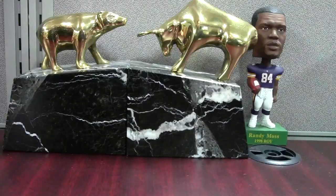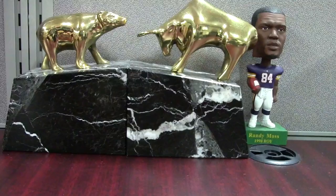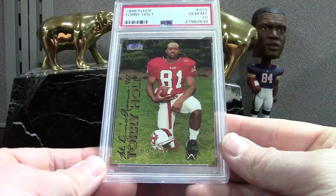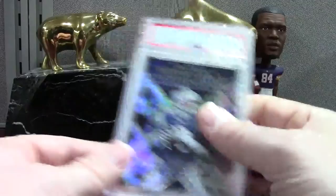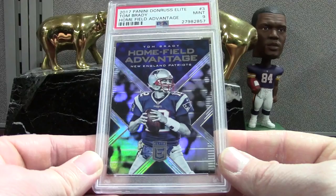Let's grab another stack. This is from that same box as the Peyton Manning — every now and then I like to break an old product and pull some cards for grading. Tory Holt is a receiver I think will definitely get into the Hall of Fame — he's got some kind of record like seven straight seasons of 1300 yards receiving. We got some Tom Brady — a lot of people are sending Brady because his hobby is so high. This is just a Home Field Advantage insert mint 9 from 2017 Elite. This was decent — Bowman Chrome 2005 mint 9.